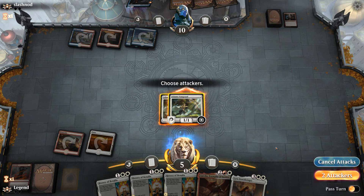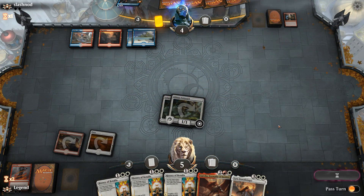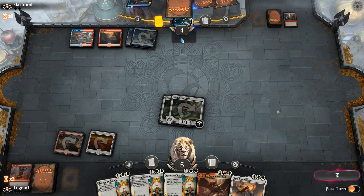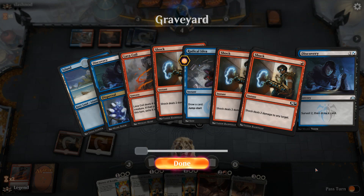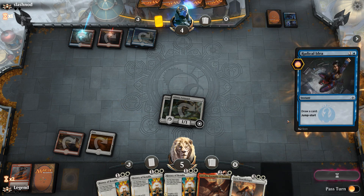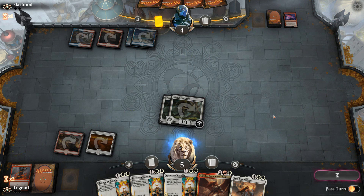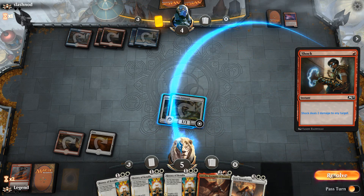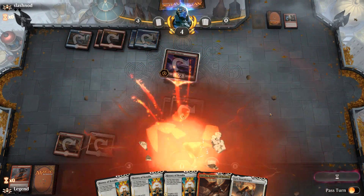Three Shocks is twelve damage but as long as they don't deal the final point it doesn't matter. Phoenix gets aggressive but we have a Lava Coil to kill it. We get in for six. The opponent could have a Drake with Maximize Velocity — hopefully not. They lead with Discovery, probably hoping to find another Phoenix for the graveyard. Instead they find a Goblin Electromancer — not good enough at this point. Then a Radical Idea discarding the Phoenix they were holding, but they only cast two spells so they'll need an untapped land plus a one-drop to get the Phoenix back. The opponent does have another Shock — Phoenix comes back for lethal. They drew all four copies of Shock this game. That's too bad.